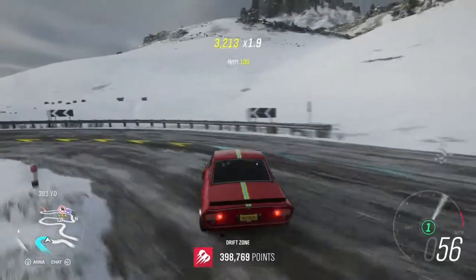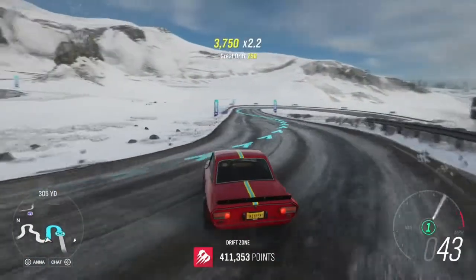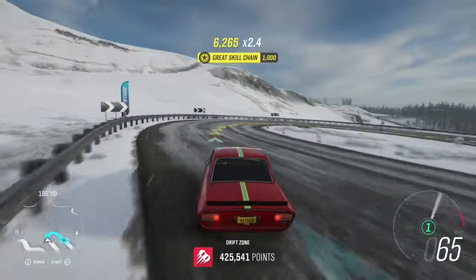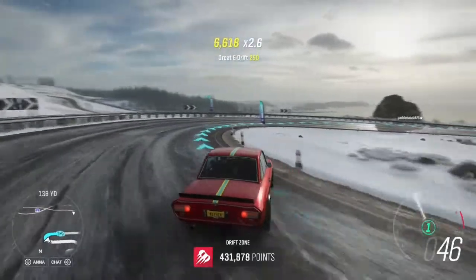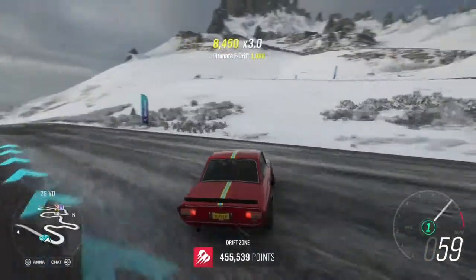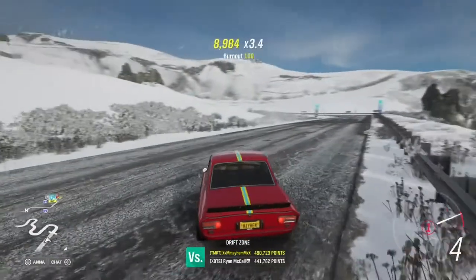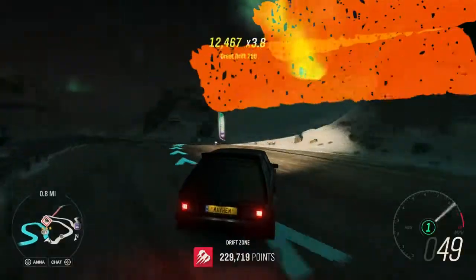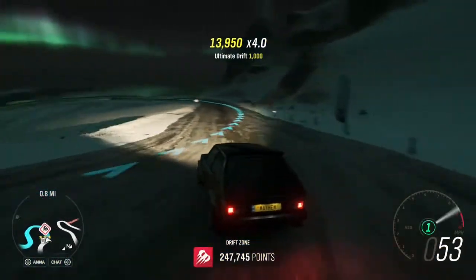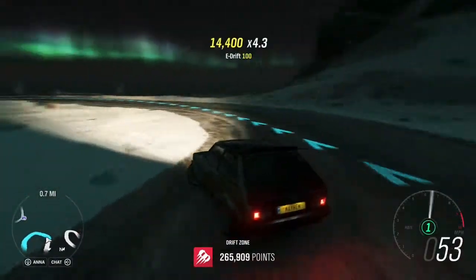The S-bends on the beginning part of the map — the part you get when you first buy the game — is a really good drift zone to learn. It kind of simulates the Needle Climb but it's less technical and a lot shorter. If you fail, you can just drive back and start over without losing a minute and a half getting through the drift zone, so you're not majorly set back.